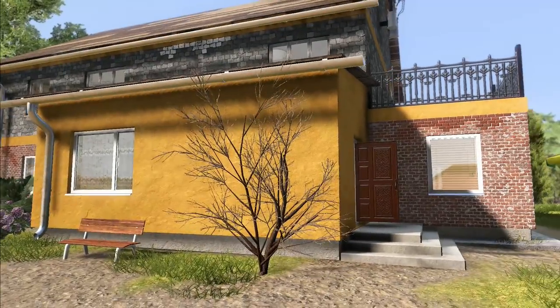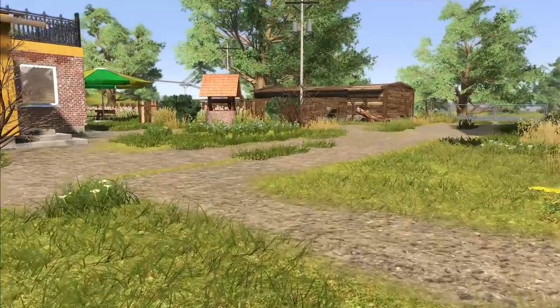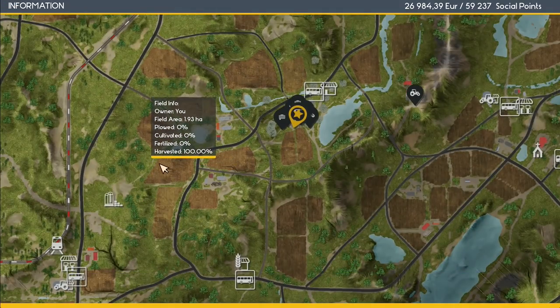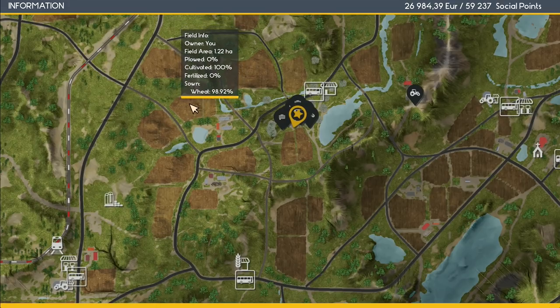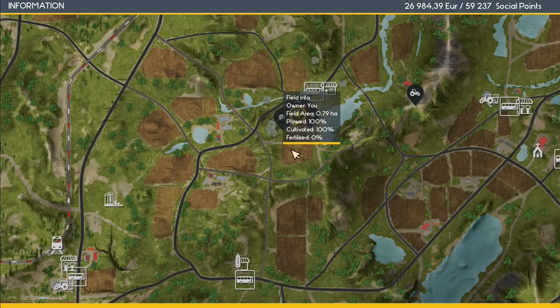Hey folks, it's Frithgar here, welcome back to Farmer's Dynasty. I was originally thinking of going and doing a bit of cultivating up in the field. That field we own — I was thinking about cultivating that one. We've already cultivated and planted the other one with wheat, though it's showing 98.92% instead of 100. Anyway, it's close enough. This one down here I'd also like to do stuff with.